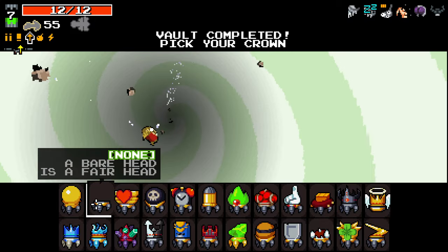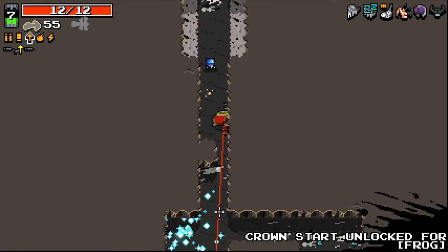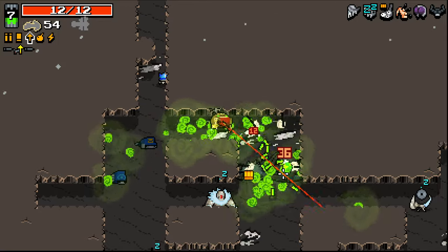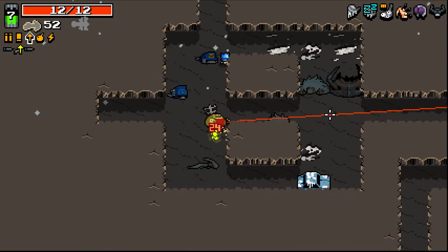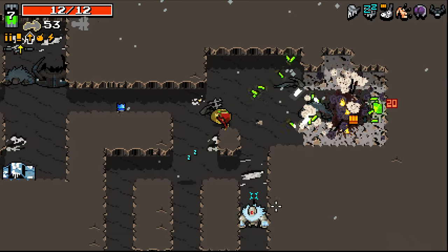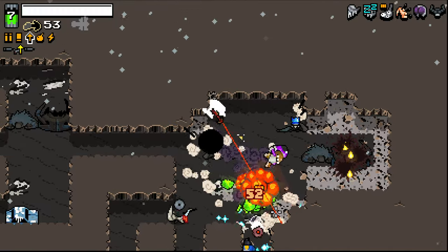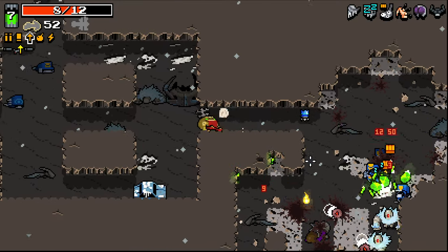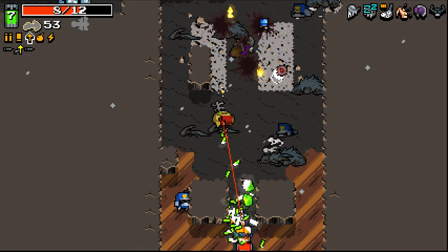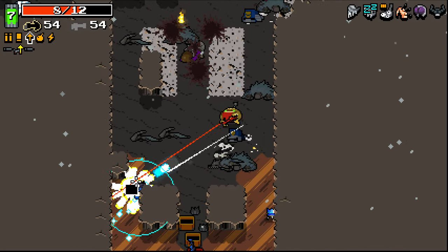It doesn't matter which crown we take at this moment in time, so let's just take one that's pretty unassuming. Higher chance for inverted portals to appear — great, so we don't actually have to go through them. I realize at this moment we are in an inverted area. I can't imagine what inverted this fella does, but luckily he spawns sleeping so he was actually pretty easy to deal with. But we are in desperate need of a Bolt weapon here. There it is — we've got two Bolt weapons now, we're good to go.